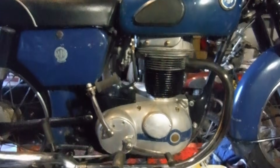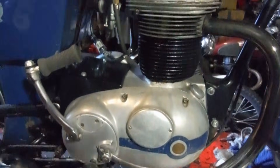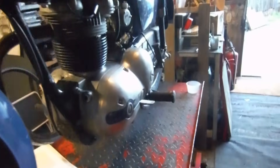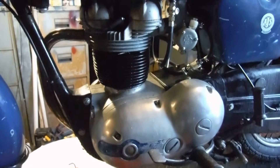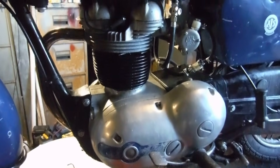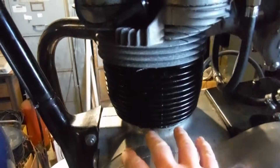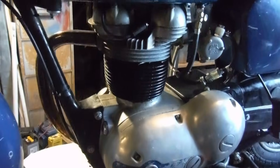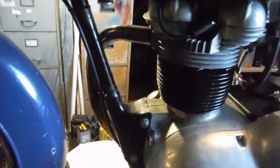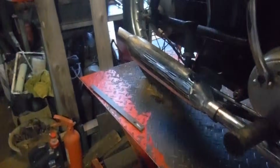Although not a true unit construction, they're obviously heavily disguised to look like they are unit construction. They sort of look like a big bulky unit engine, but the gearbox is an entirely separate entity. They've cleverly sculpted the engine casings using outer casings that really give them the appearance of a unit engine, which in itself is quite interesting and a little different.